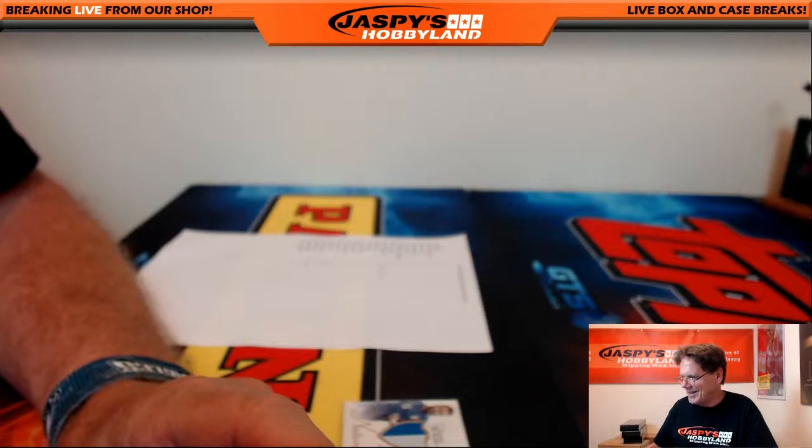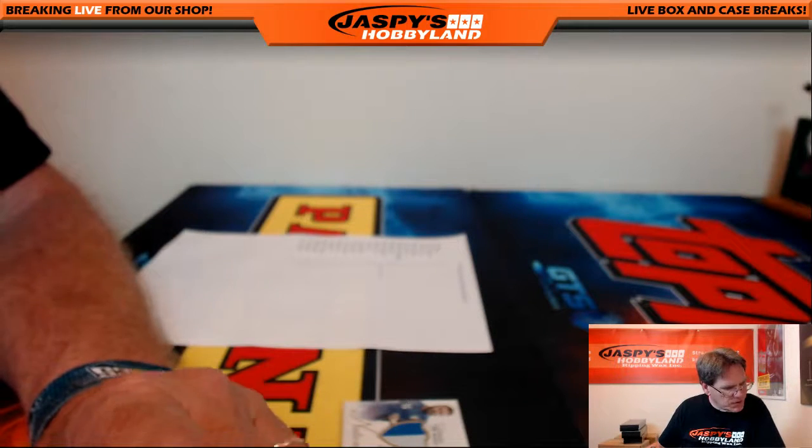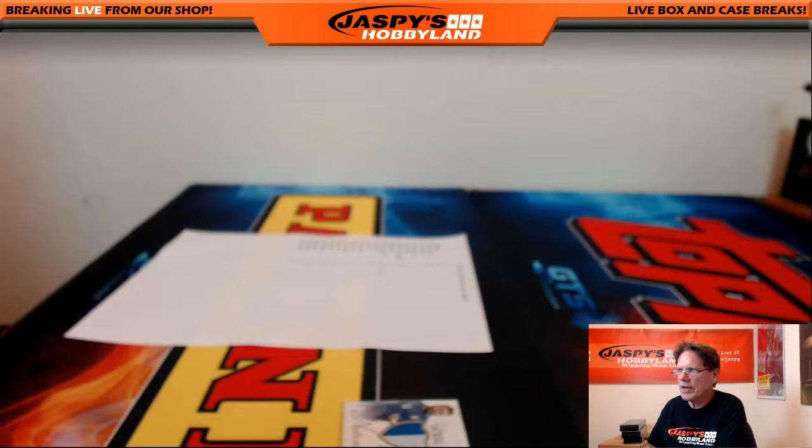Three and two is five — five times. Get ready, gang — one, two, three, four, and five goes to letter D! That's Peter. Peter E — thanks everybody! JaspeysHobbyland.com, we have a lot going on there, check us out. Until next time, see ya!